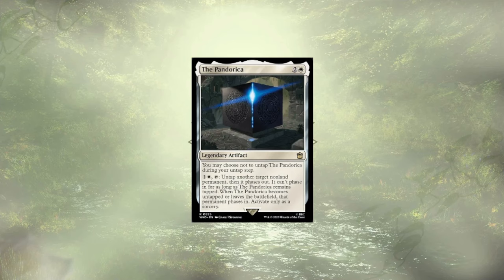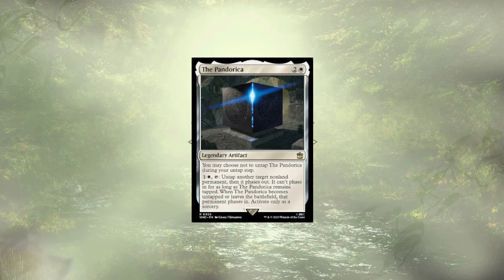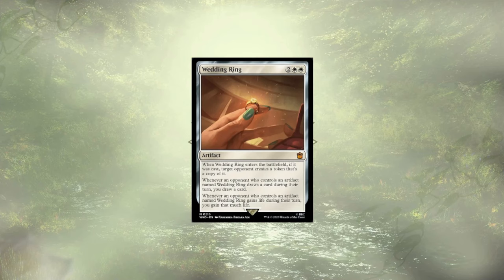Following our Titanic, we have the Pandorica, which phases out a single target until it leaves or becomes tapped. While phasing out is better than exiling them — since it won't allow ETBs to be re-triggered — it's still not my favorite effect to sidestep an opponent. Last up is Wedding Ring, which can be useful if an opponent is in the right colors, but could just as easily be dead in the water, and is easy enough to play around since they have to draw cards and gain life on their turn to trigger it. You're guaranteed one extra card per round, but so are they — it really just pushes two players ahead in value, leaving the other two struggling to catch up. While this card could be a useful politic card, offering life gain and card draw to someone who's behind, I just don't see it as something I'd recommend in just any deck.